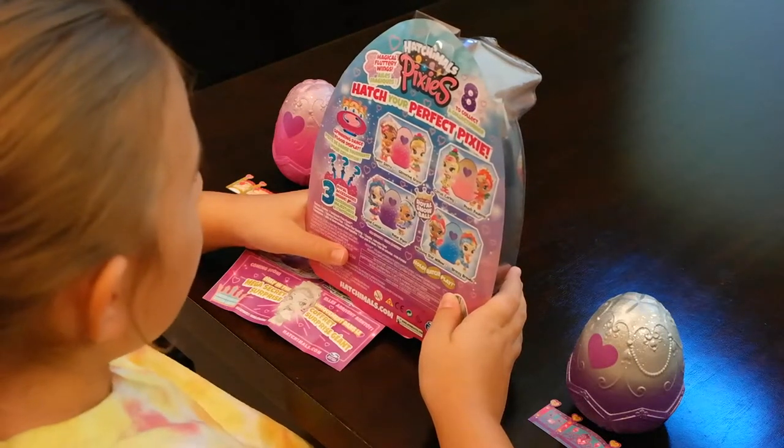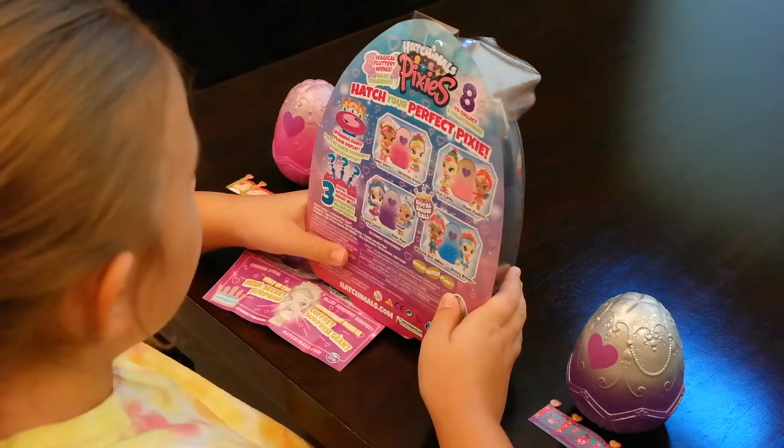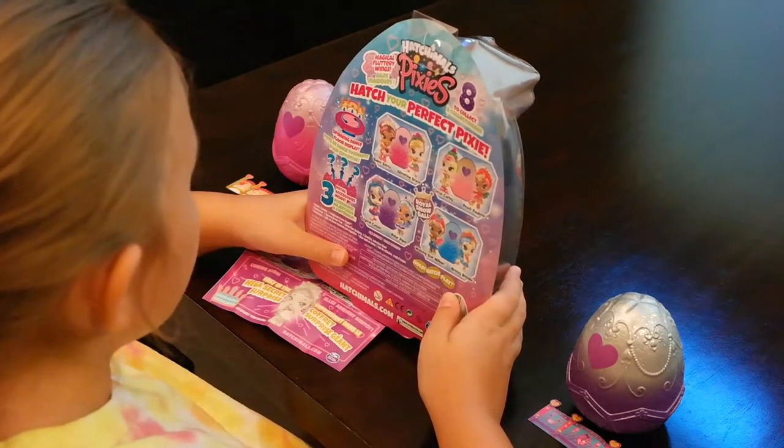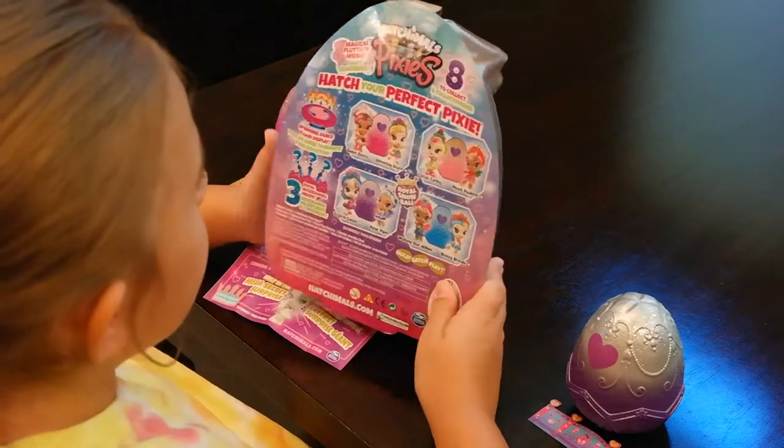Hatch your perfect pixie! With food to collect and magical fluttery wings, it comes with a spinning dance floor display and three royal accessories inside. Let's get to hatching!